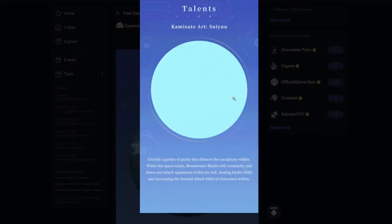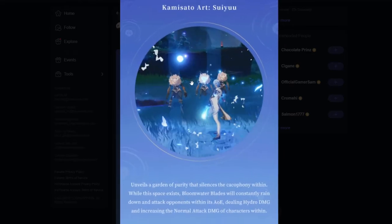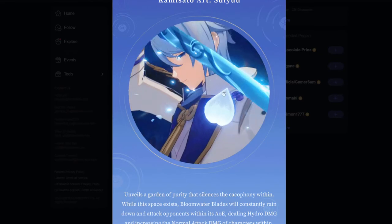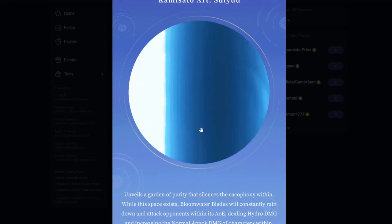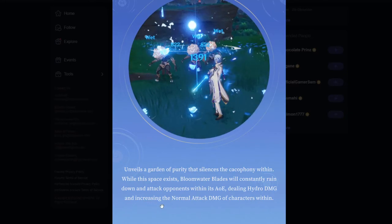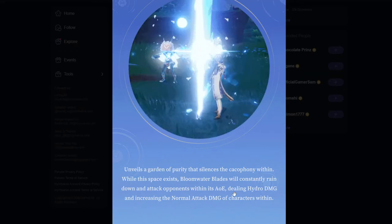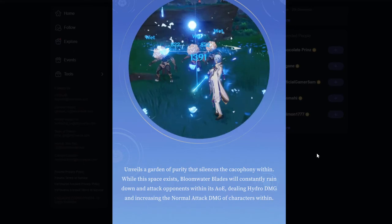Now his burst is really interesting. Once he uses his elemental burst, he actually has a decent AoE - no matter where these guys are, whether you hit them on the left, the right, or the center, it will do an AoE that hits all of them, which actually sounds really good. Especially if you have teams with freeze or vaporize, this will work really nicely. When you are in the AoE, you actually increase the normal attack damage of the characters within. You might see a QE combo for Kamisato Ayato - so you Q, then E, do a bunch of hits, and maybe switch out. That is going to be pretty interesting to see.